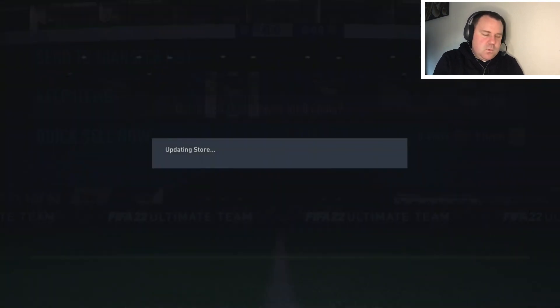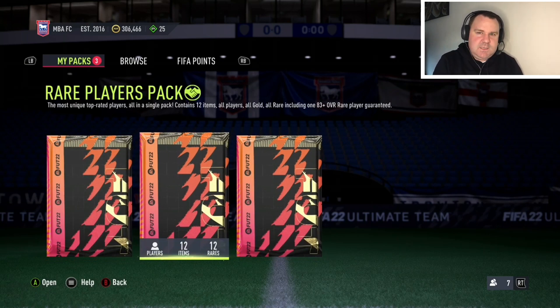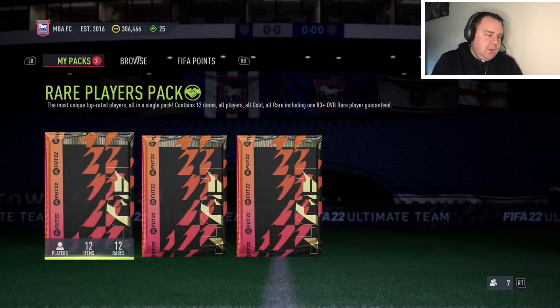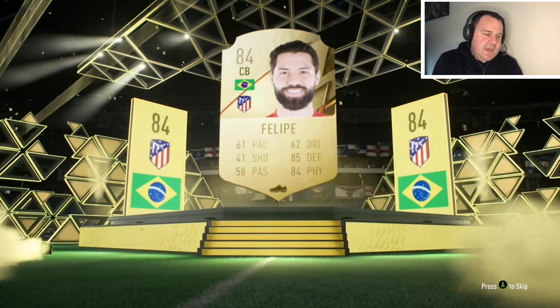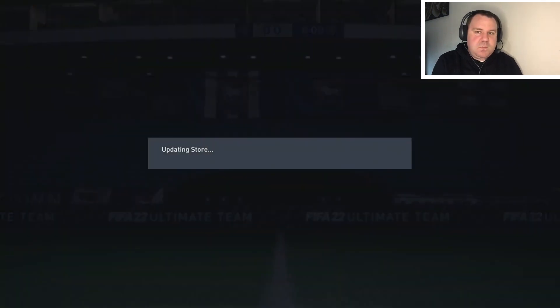That wasn't too bad — a couple of SPCs and an objective or something. These packs here are actually from the squad battles rewards, so it'll be very interesting to see whether we can get something from these. You're guaranteed an 83-plus from the rare players pack and an 84-plus from the ultimate. Let's hit that rare players pack — this one is tradable. Can we get another walkout? No — we get flames, Brazilian center back Felipe, 84-rated. It's hard to get excited about anyone that's not a walkout at this stage.